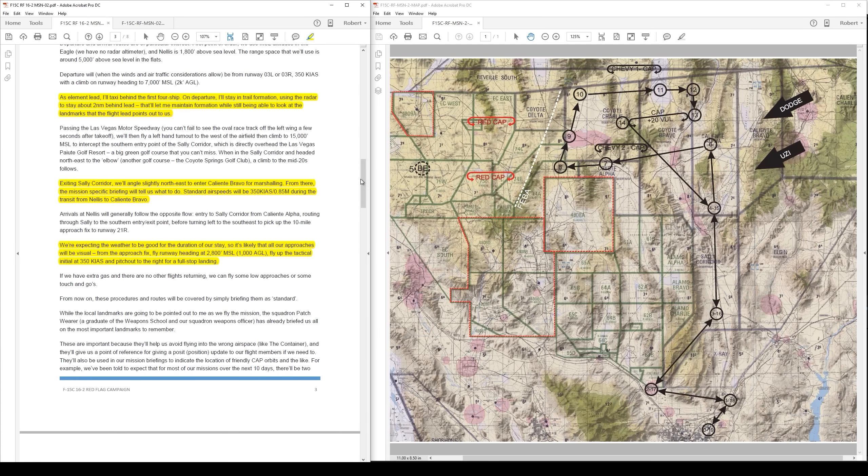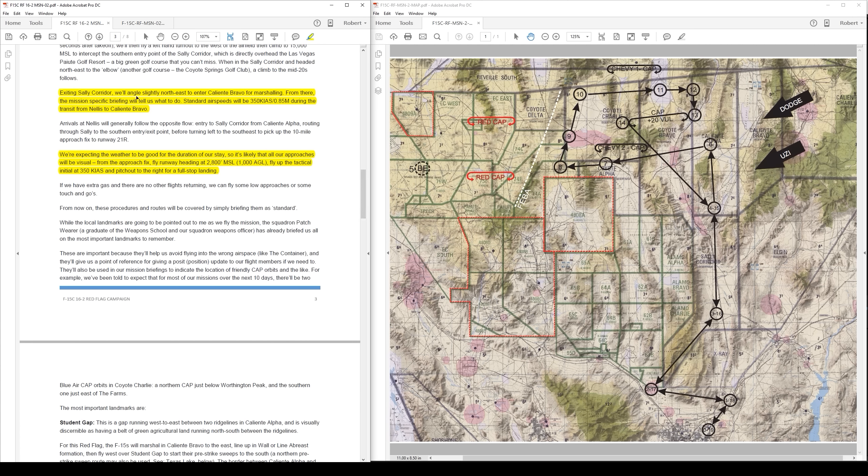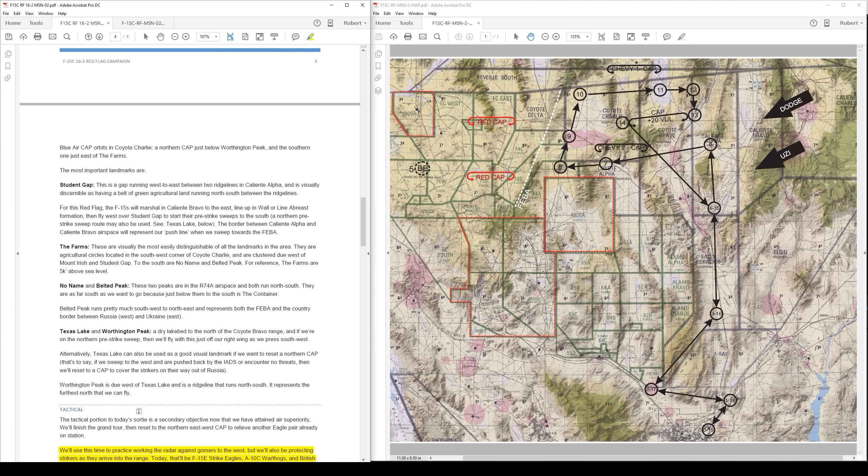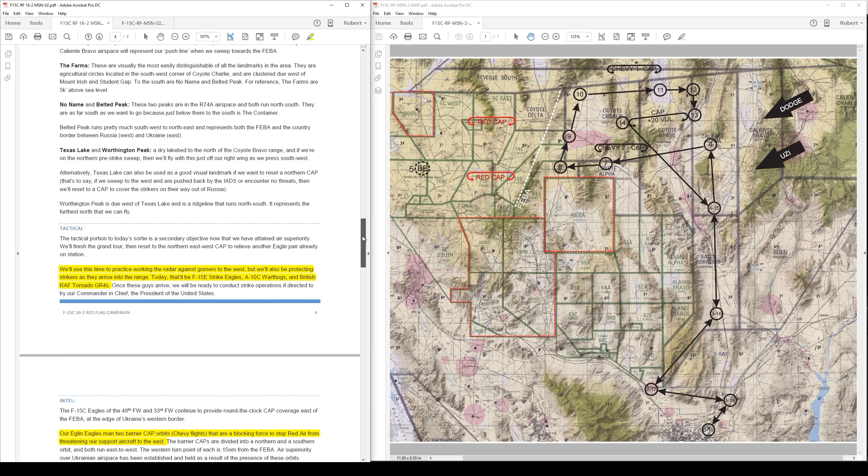The flight lead is going to point out landmarks and feed us other information. On exiting the Sally Corridor, this will be right up at Texas Lake steer point four; we'll go slightly northeast to enter Caliente Bravo for marshalling, and then mission-specific briefing will tell us what to do from steer point four to six. So I'll hold at steer point six and await further instructions. Weather is expected to be good, so we're expecting a visual approach back to Nellis. It has some landmarks that will be pointed out — I believe I discussed most of them during my Nevada Test and Training Range tour videos.